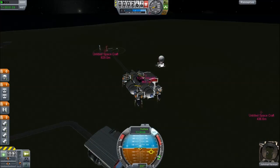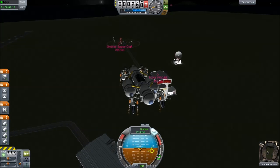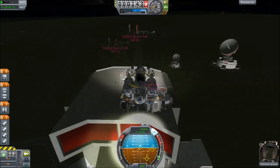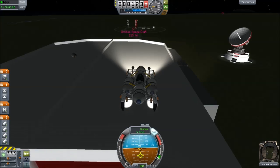Hello, it's Scott Manley here and today we're going to follow the further adventures of Tony Probe. When we last left him, he was stranded on the roof of the vehicle assembly building, left without power, and so we have to send a rescue mission to him.